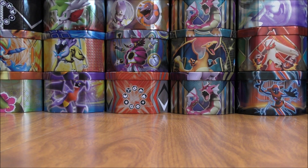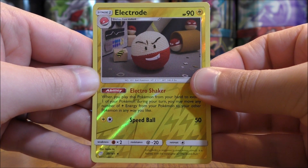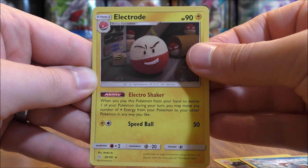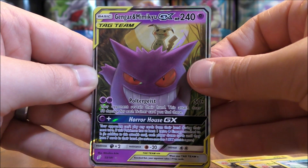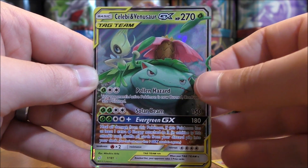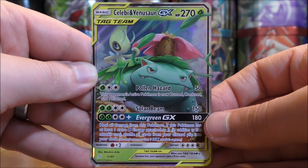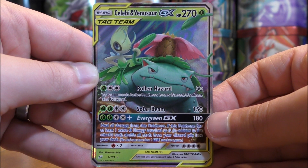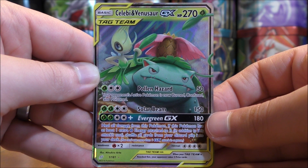So I can summarize my pulls now — pretty solid overall, although nothing spectacular. Out of the six packs, I was able to pull two rare reverse holos: Electrode and Blastoise; two rare holos: Electrode and Articuno; and two regular GX: Gengar and Mimikyu, and Celebi and Venusaur. So there you have it — thanks everyone for watching. Make sure to check out all the links in the description of this video, including links to my blog, Facebook, and Twitter pages. Thanks everyone for watching, and stay tuned for more videos.